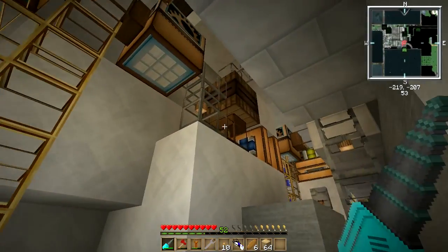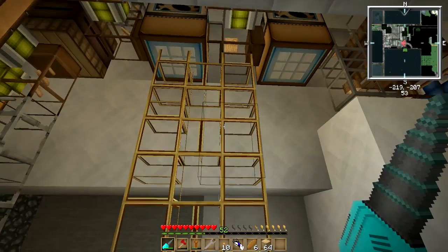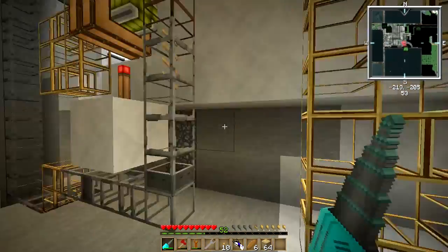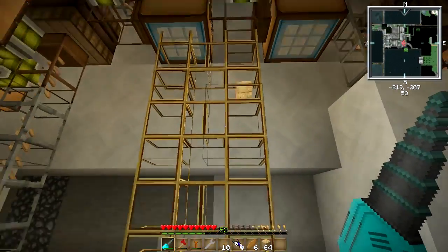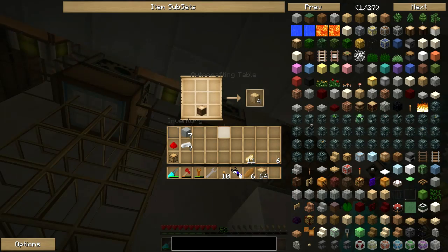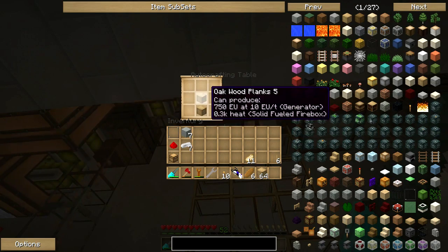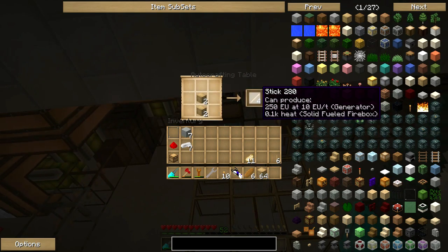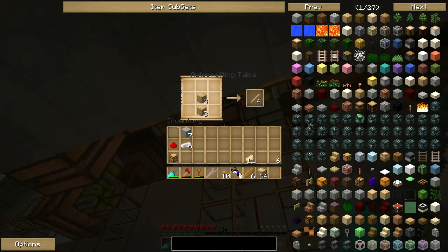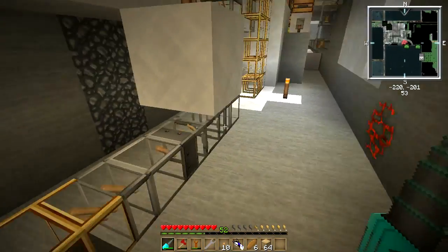Because we have an infinite supply of logs from our tree farm on the surface, we basically have an infinite supply of resources for our recycling facility, which is most excellent. This is a very efficient way to recycle wood because from one block of oak wood we generate two planks, and then those two planks become four sticks. So essentially we are turning one block of oak wood into four bits of material to be recycled - a really efficient material.